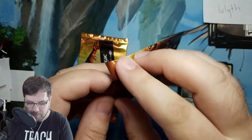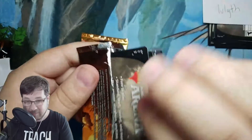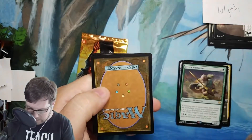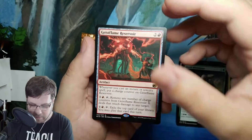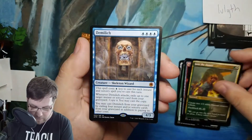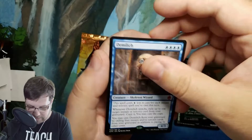On to your third promo pack. There can be some pretty spicy stuff in these — there can also be some not so spicy stuff in these, just kind of the gamble as with real booster packs. Ice Flame Reservoir from Midnight Hunt. Join the Dance again. And Demi Lich from Adventures in the Forgotten Realms — another mythic.